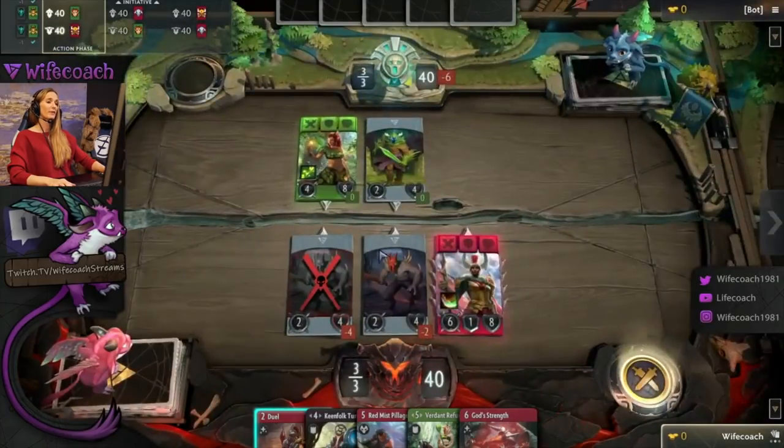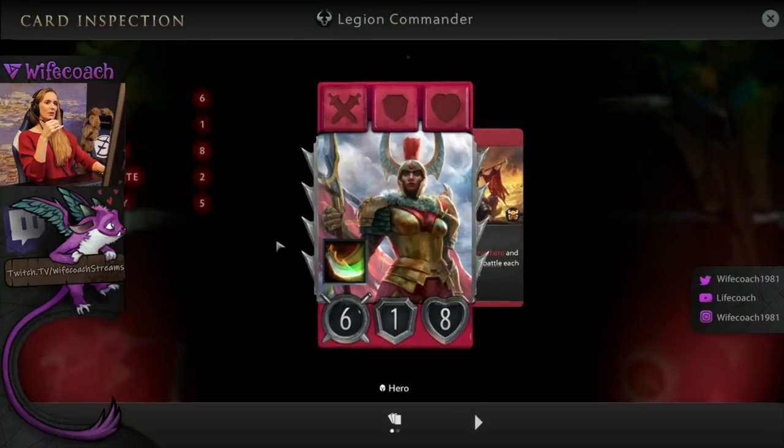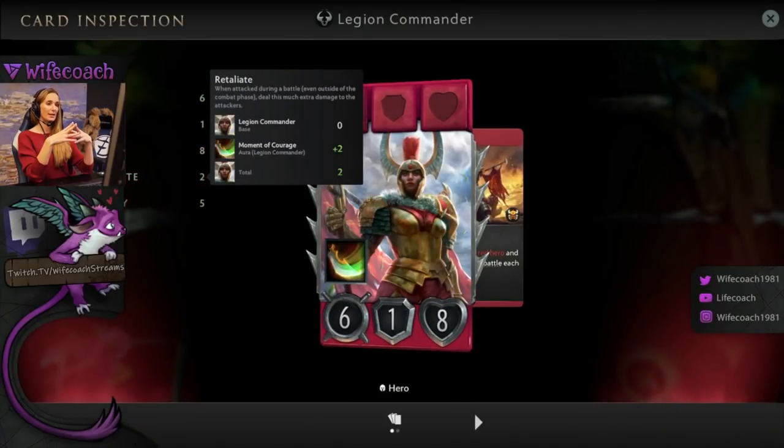There's one more effect in this game called retaliate. Retaliate means if you click on it, when the unit that has retaliate is attacked during the combat phase it attacks back or does damage back. In this case Legion Commander has retaliate, so if something attacks with two attack and four HP it will get two damage back.